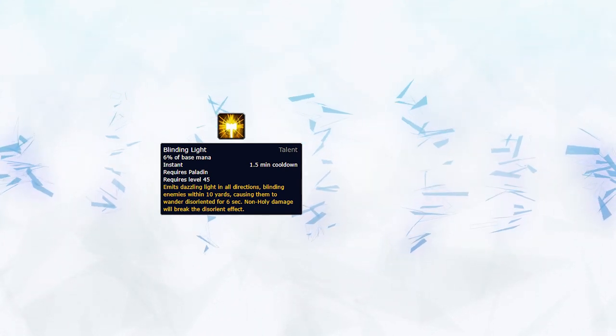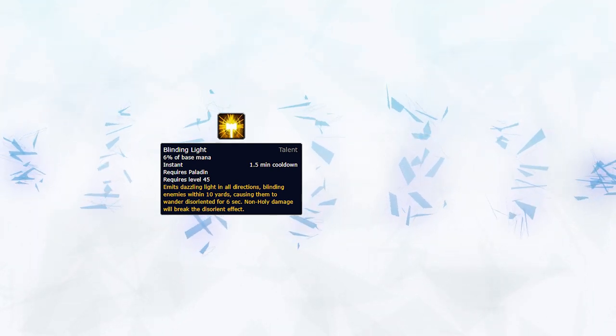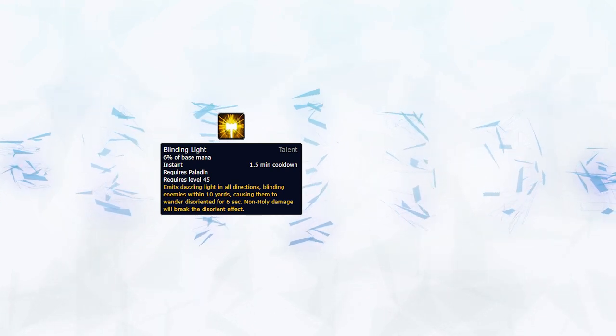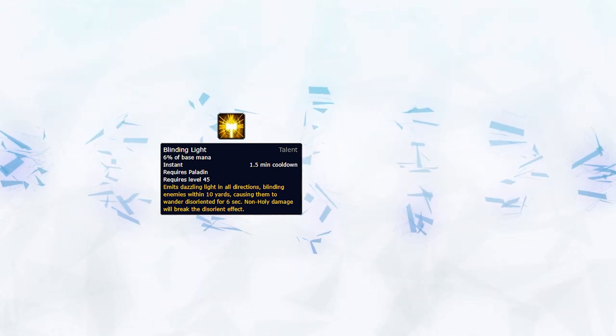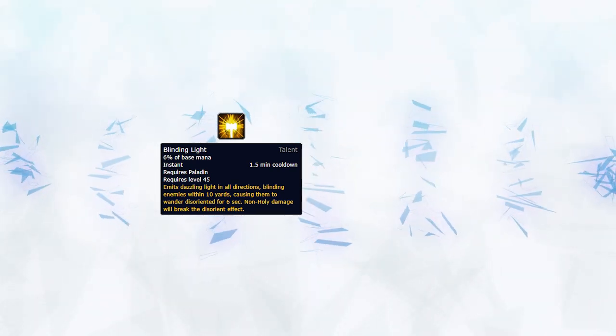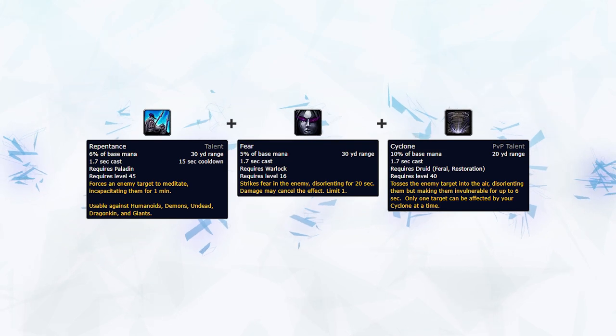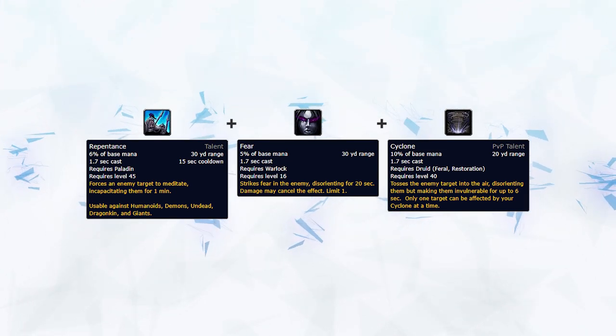You should always combine your Hammer of Justice and Blinding Light to set up a CC chain on the enemy healer when playing a melee cleave. Blinding Light is also useful if you get trained down. Most melee cleaves lack peels, so it will be up to you to survive on your own. Blinding Light can help you gain distance and recover by blinding both the enemy DPS that are training you down, allowing you to top yourself back up even if you have no mobility available. Repentance can be played with a warlock or boomkin on your team if you do not need your Hammer of Justice. A comp like Aly-Boomy or Rogue-Lock can benefit greatly from Repentance, since Repentance does not DR with Fear or Cyclone, allowing you to set up one of the longest CC chains in the game.